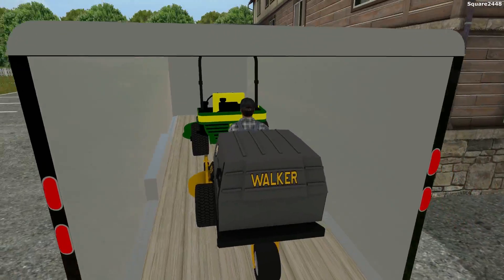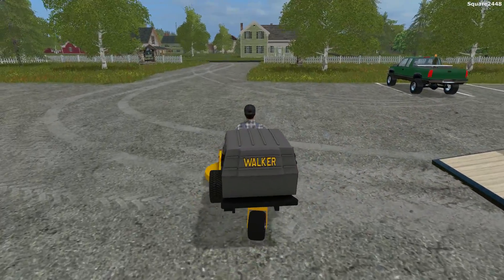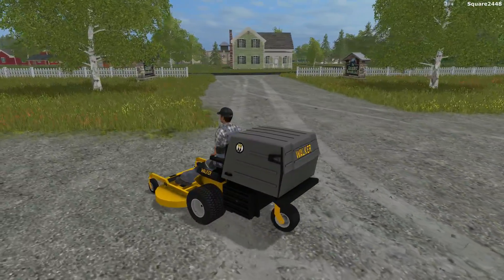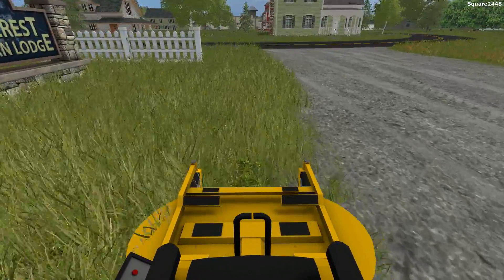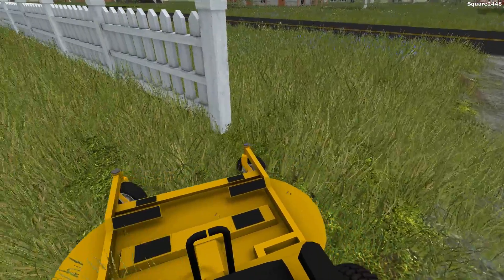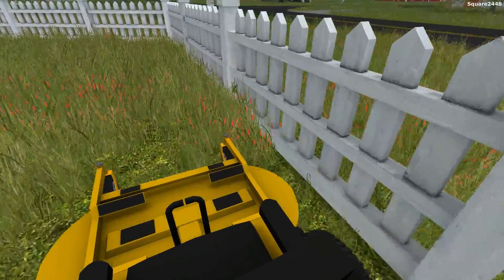We'll hop in the 52-inch Walker Mower and I will be starting on the left side — can you start on the right? Awesome, so we'll get started here. I'll first mow up against the fence line and I'm going to be very careful making sure that we do not hit the fence. I don't have to worry about staining the fence with any grass because the Walker has a built-in bagging system, so we'll always stay a pretty realistic distance away.